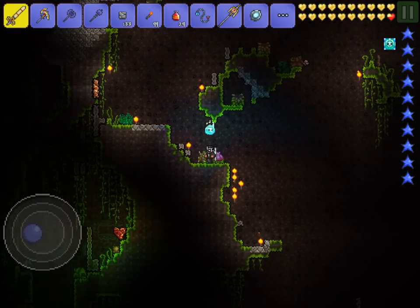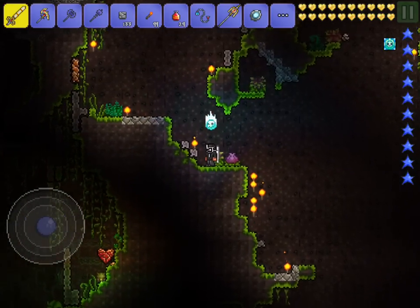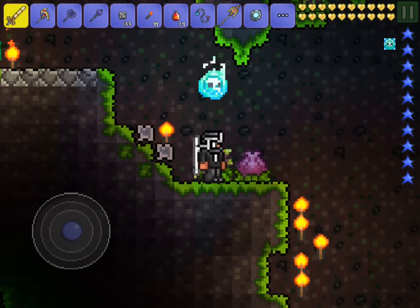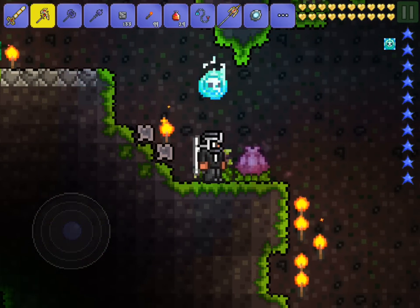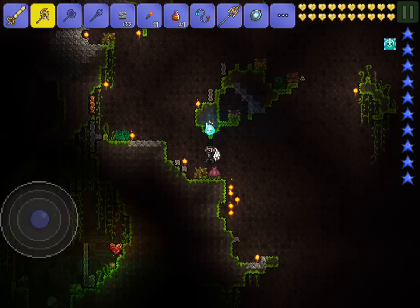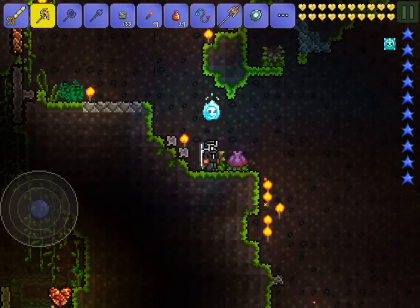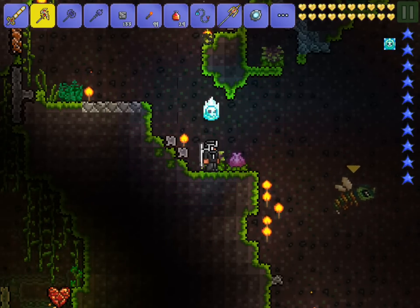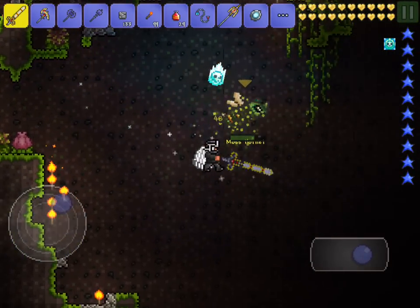A few things you need to know about Plantera: they get summoned by these little animated moving orbs that you find in the underground jungle after you defeat the Wall of Flesh and go into hard mode. These are what you need to summon him, and there are a lot of them — they're not super rare. You'll find them around the place, and if you just hit them with your pickaxe and they break, then you summon Plantera.